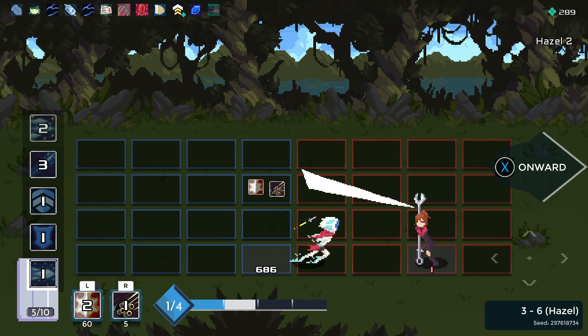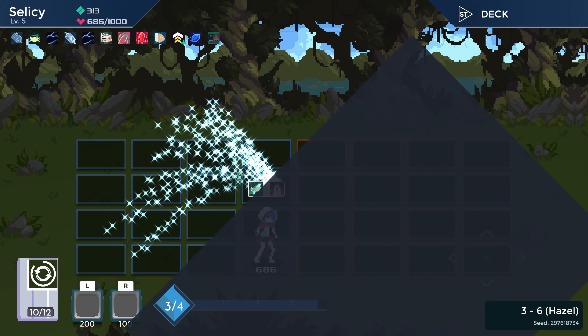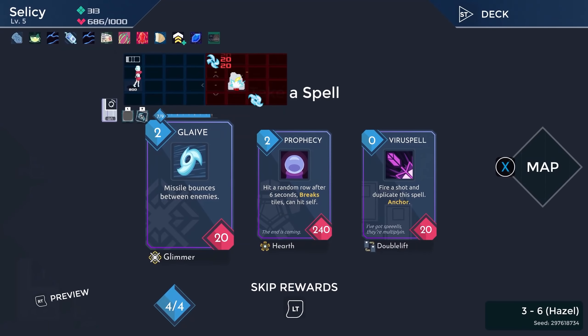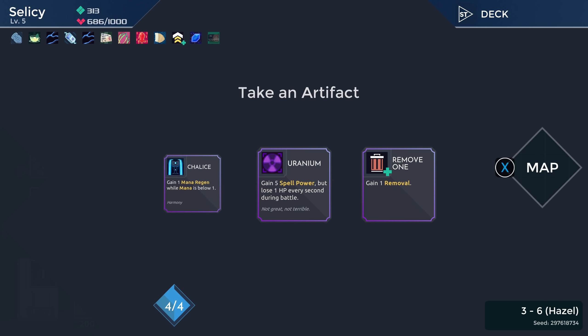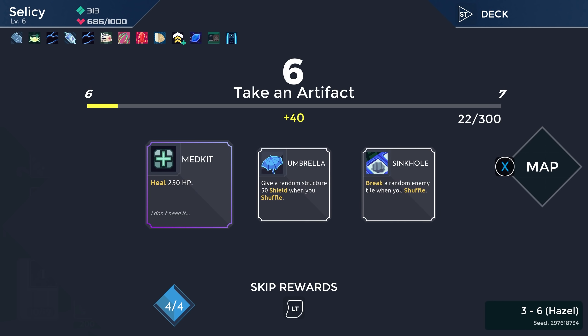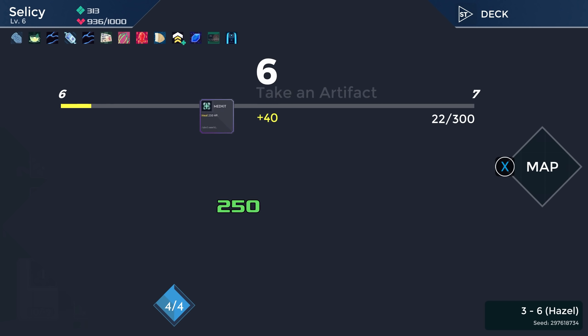Beautiful. Just more damage is always good. Keep pounding, just keep adding it up. Give me my shuffle. Beautiful. She doesn't give you any — she'll occasionally summon a turret, that's all she does. These are all bad. Gaining a removal. I think here you go Chalice — increase mana regen when you have low mana. Here you just take the healing because these both are terrible.